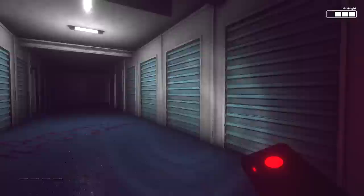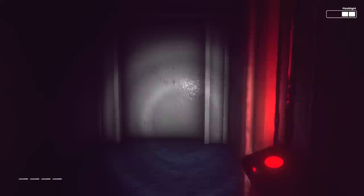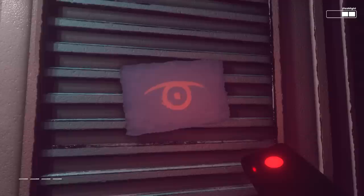Oh my god, he's there, man. That's the Meatly — he's going to get us. He literally is just the Meatly. Is he after us still? Nothing in there. Another missing donut. I think this is just made in Unity like Bendy, but with a very different art style. There's another note — let's read it. Something secret is happening in this secret place. It was once a happy place, but now there are secrets. Secrets everywhere. There are so many secrets, especially that one thing. I hope nobody is reading this. Does our flashlight replenish if we have it off? That's what I want to know.